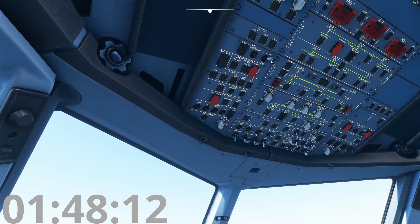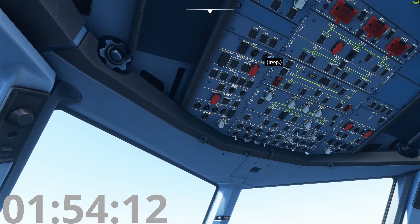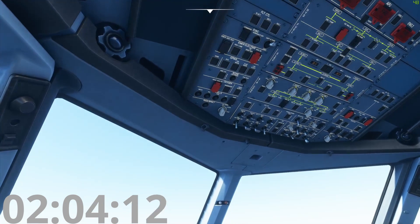This switch here is very important — it needs to be down in the captain position. Our flight attendants and purser aren't able to command evacuations on their own because we are the final authority. We want all the control because we're the pilots. This is the captain selection and it needs to be there.